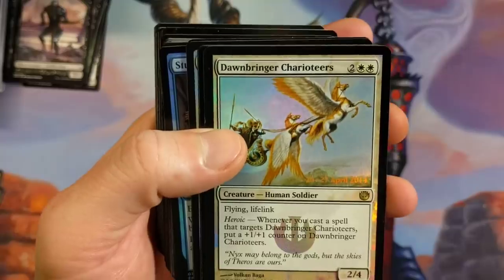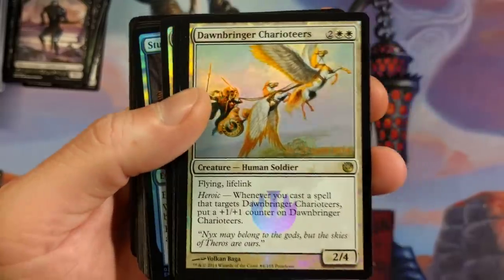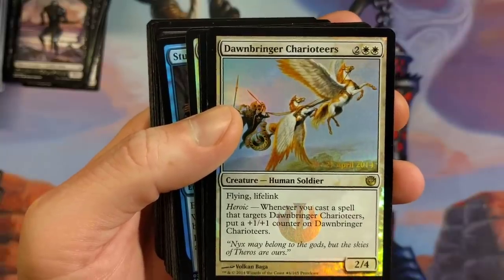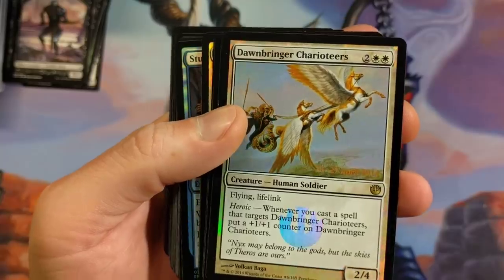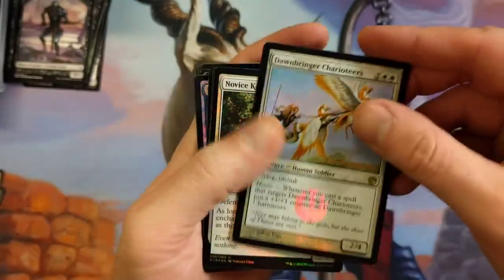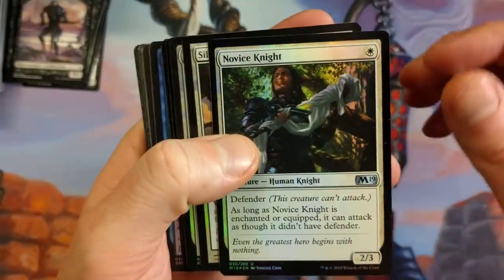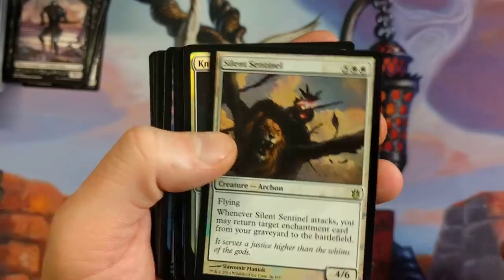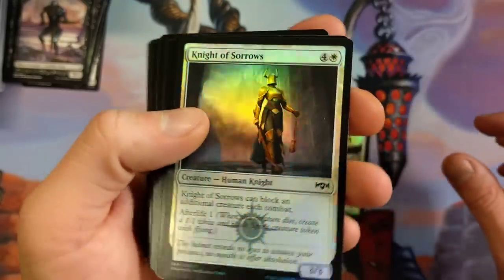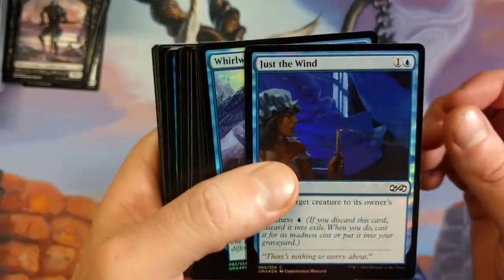Thethmos High Priest Foil — that's cool. Saving Grace. Dawnbringer Charioteers, man — I like this card. Four drop, it's the promo version. Flying Lifelink, Heroic — whenever you cast a spell that targets Dawnbringer Charioteers, put a +1/+1 counter on Dawnbringer Charioteers. Pretty cool card. Imagine that in standard right now — that would see a lot of play. Novus Knight with the defender. Silent Sentinel, Knight of Sorrows. I like looking at foils — I just love foils, man.